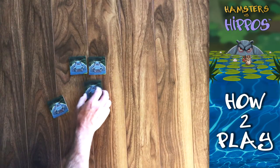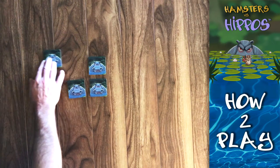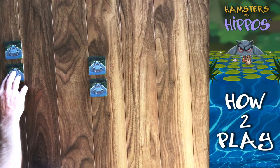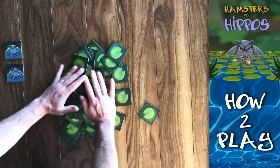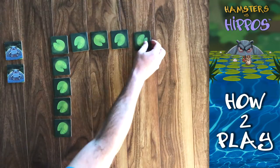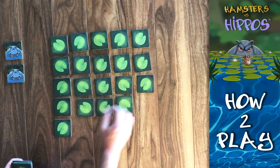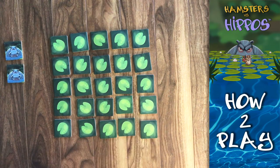Hamsters vs. Hippos has a 52-tile deck. Start by separating the four hippos from the deck, take two of those, place them to the side, take the remaining two, add them back to the deck, and mix them up really well on the table face down. Now if you're playing a one to four player game, deal the tiles out in a five by five grid face down. If you're playing five or six players, deal out a seven by seven grid. Take the remainder of the tiles face down and place them off to the side.